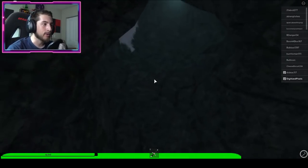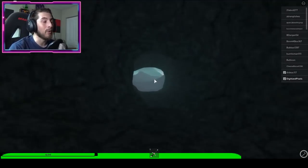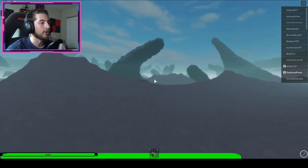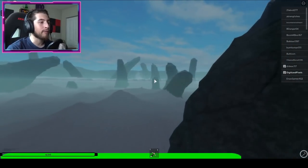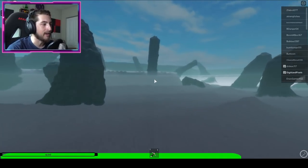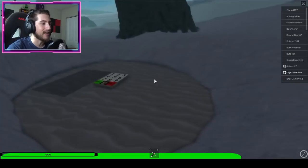Go down here, turn around, and go down this tunnel — it's going to put you underneath the map. Go forward and we're looking for a trap door with a code on it. And there it is.